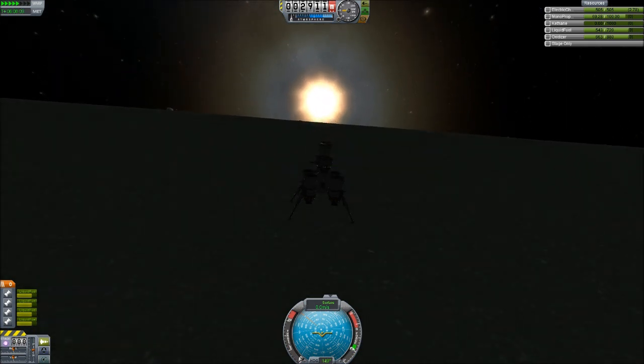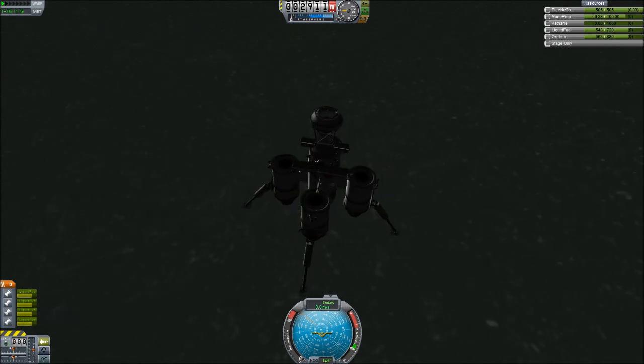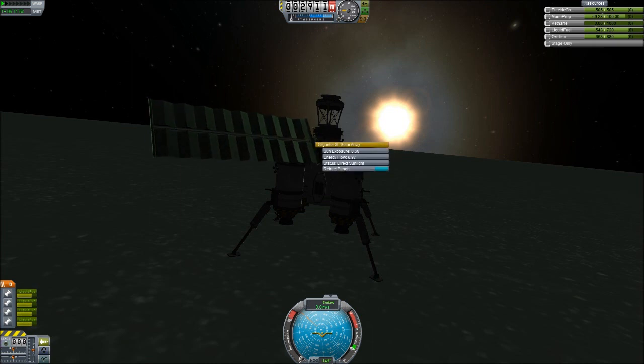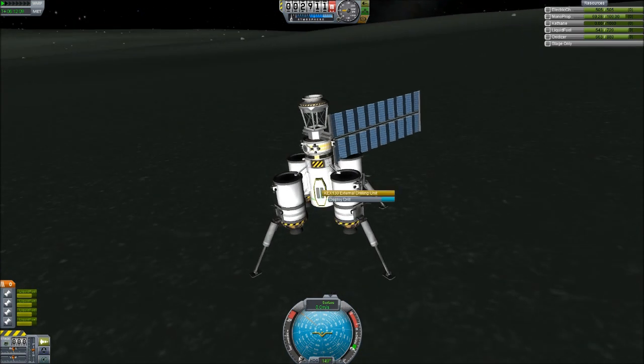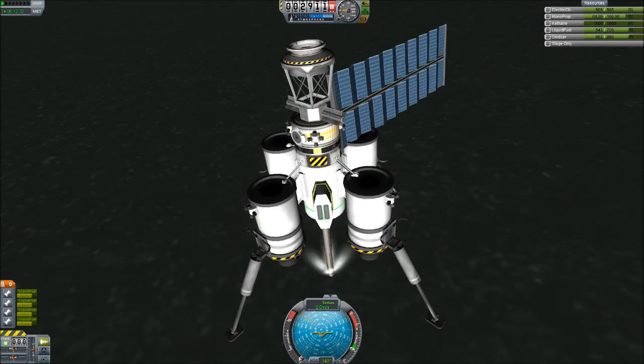Sun's almost up. I'll call that enough sunlight. Let's extend the remaining solar panel. Extending. And extended, I think. How much power are we getting out of that? About 64, 65 — about two-thirds power. Will that be enough to run a Keithane drill? Let's find out. Deploy drill. And drilling. Is that working? Is that drilling? I can't tell. Did I miss the Keithane? Shoot.